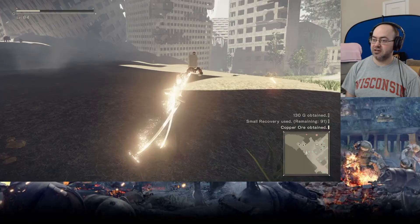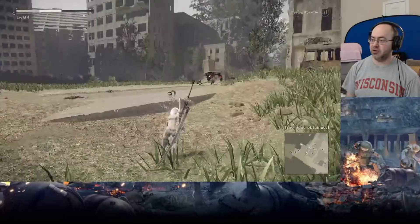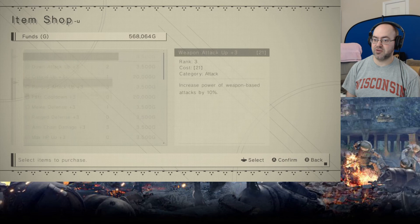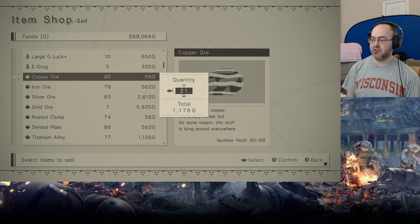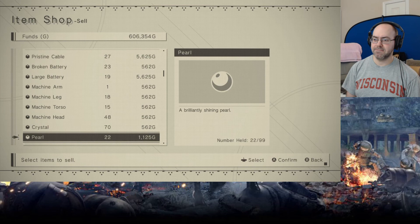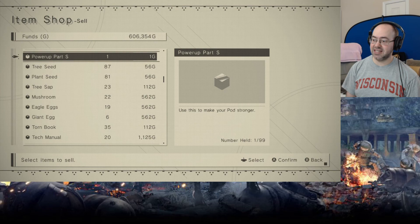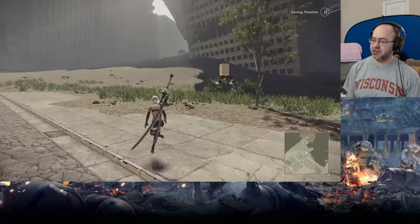Anything to sell? I will sell copper ore and silver ore — that's fine. I will sell some dented plates. Power part S — you can sell them, but you'll screw yourself over. Look forward to serving you again. You want to know where I live? Feel free. Well, I went there and you weren't there, dude. All right, we'll save.